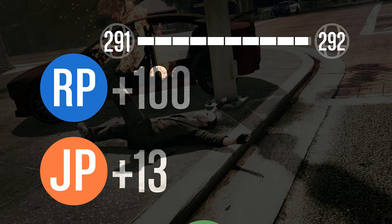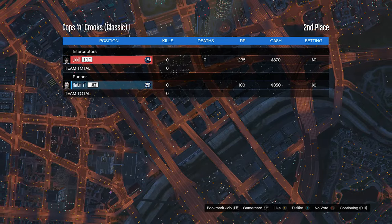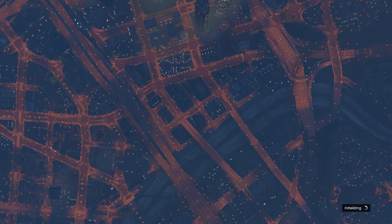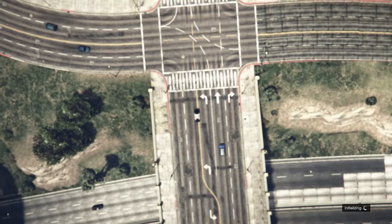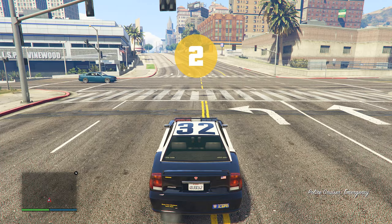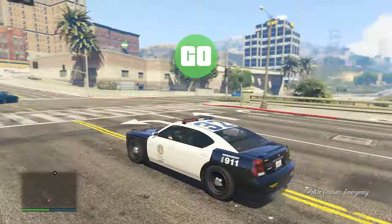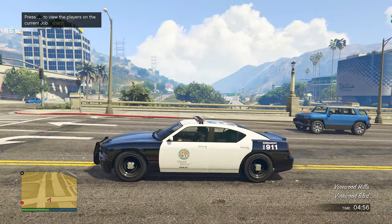Wait until you get into the menu in the sky, then press LT on Xbox to restart and swap teams — or L2 on PlayStation. Just wait a second and pressing LT is going to restart the mission, and we should spawn inside of a cop car with a cop outfit just like this. We're going to be in this exact cop car, and if we look inside we do have the cop outfit on our character.